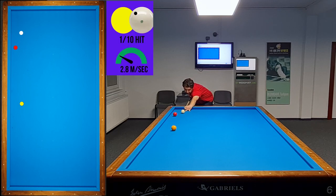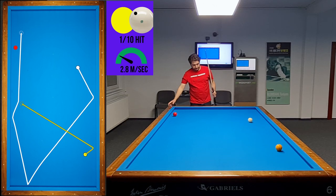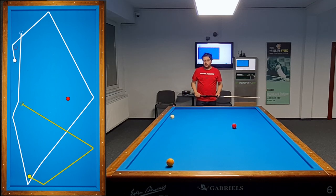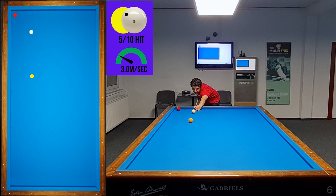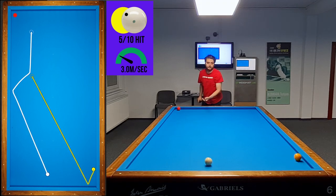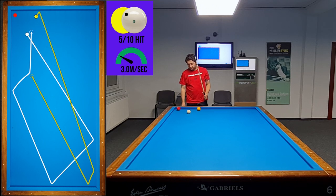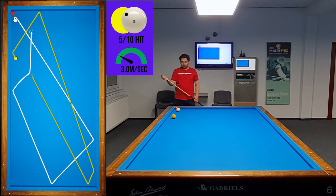Now the conditions have changed — I should play thin and try to find a gap to avoid the kiss. Even when the ball positions are changed, it doesn't matter. I play with the same strategy and send the yellow ball to the short cushion. As you can see, for the next position I have a similar ball location. This pattern repeats.